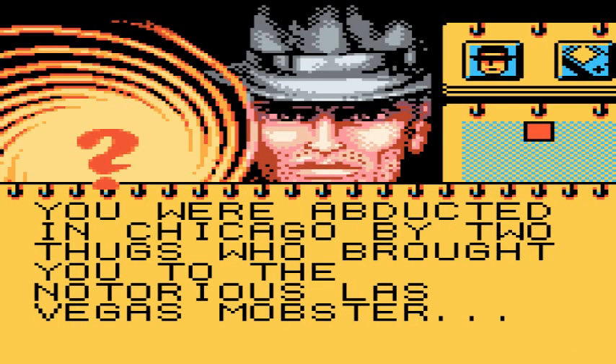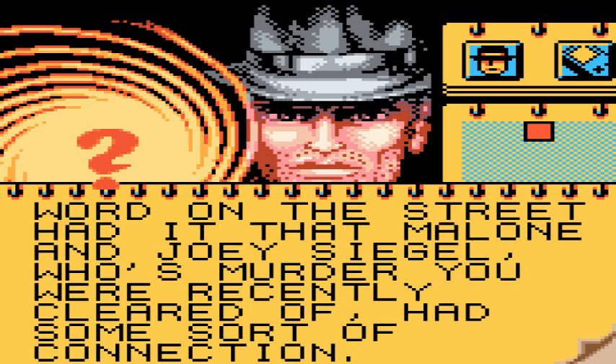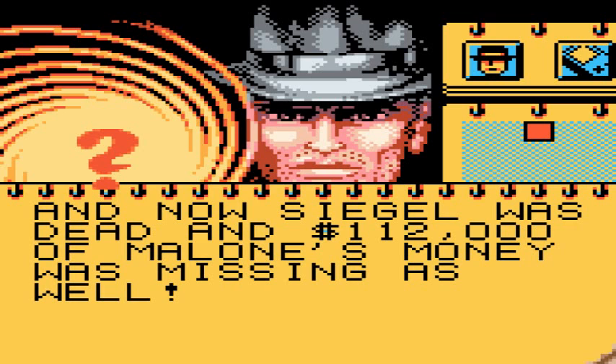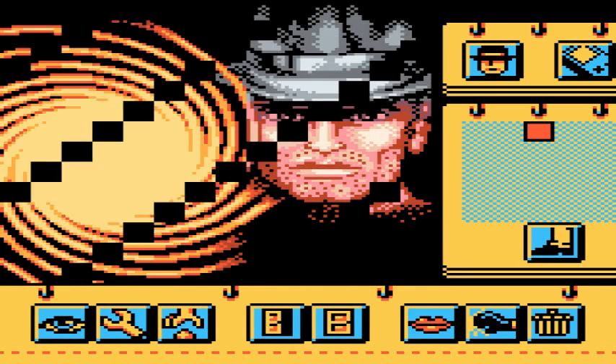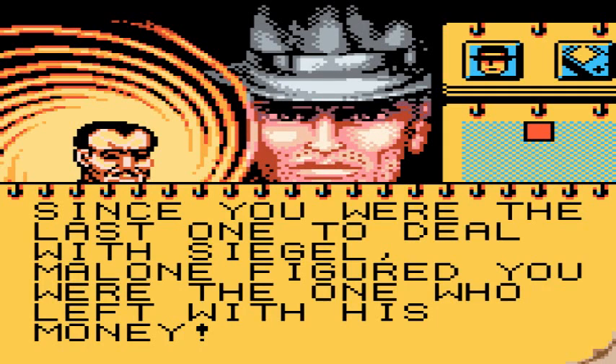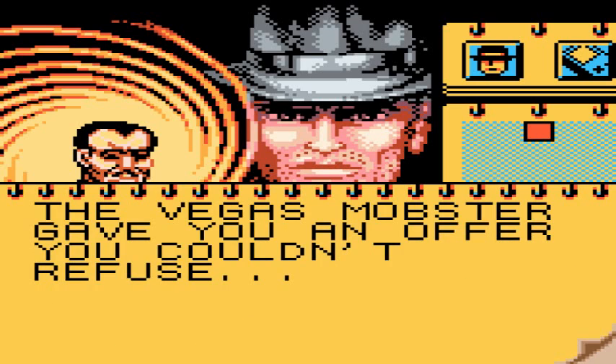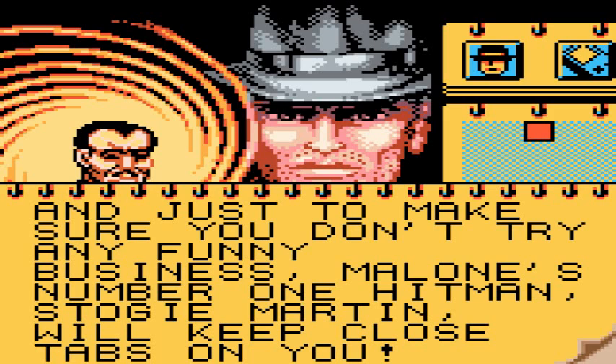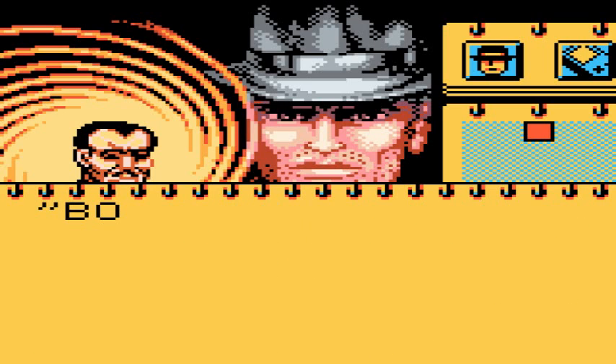Here we see Ace was abducted by two thugs — hired goons who work for Tony Malone. It turns out Tony Malone was actually in cahoots with Joey Siegel over some things, and now his money's missing. Because we were the last ones to have anything to do with Siegel, Malone figured it was me who stole the money. So it's the standard 'or else,' and he's got his number one hitman on me, which is gonna be a problem.